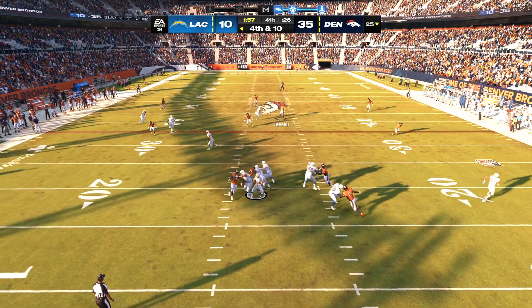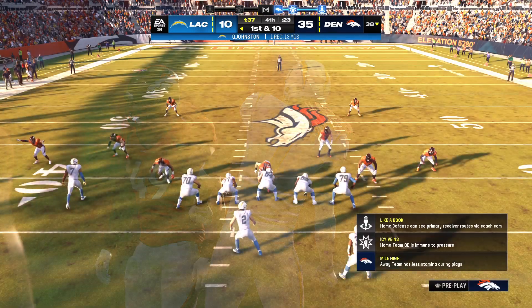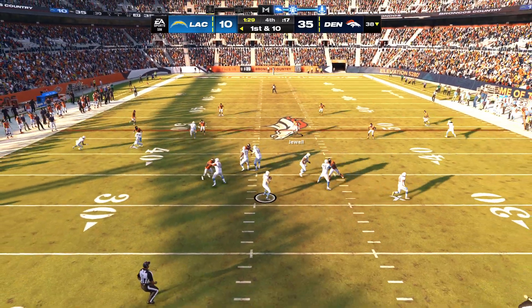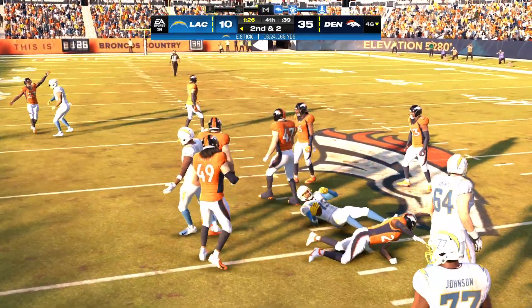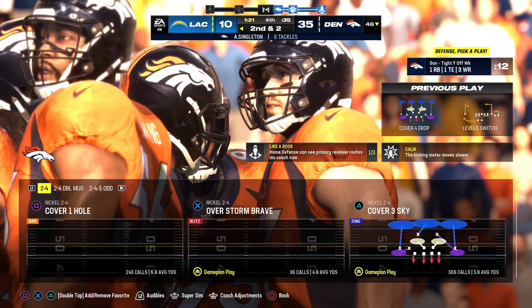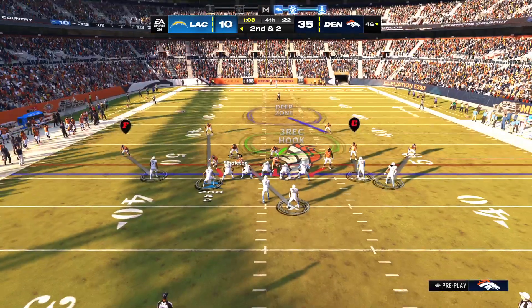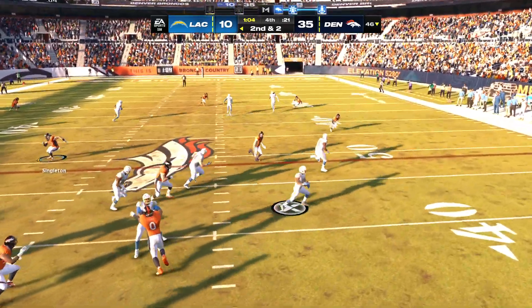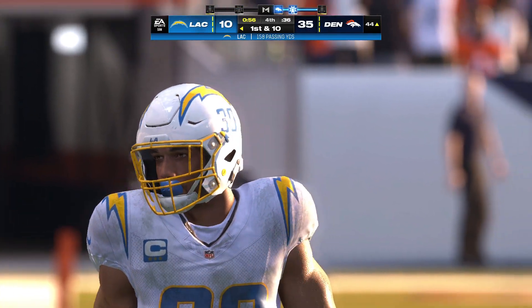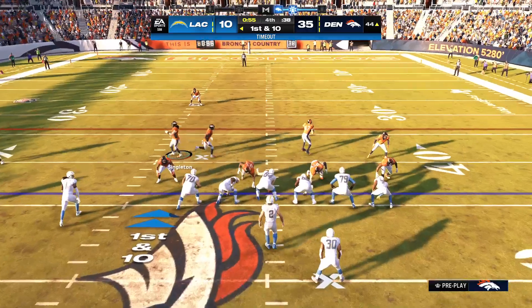On fourth down — Stick — taken down but able to slip across the 35 and they do indeed convert on fourth, signs of life in what's been a dormant offense this second half. First and ten — Stick looking to throw, throws left side complete to Keenan Allen, a pickup of eight, second and two. He'll drop to throw on the screen — this is Ekeler — and he'll work it across midfield inside the 45. The Chargers' passing game rolling a bit here, another first down. The Chargers signal for the first of their timeouts as the clock stops with 55 seconds remaining.